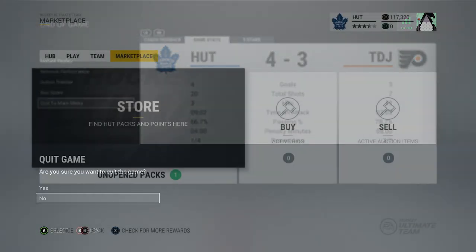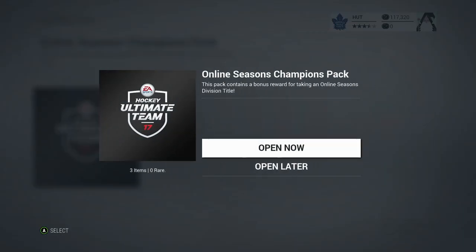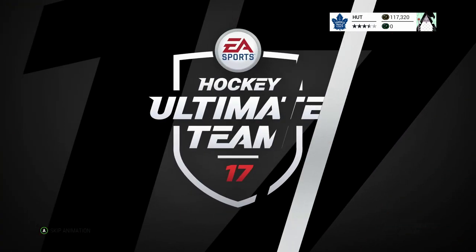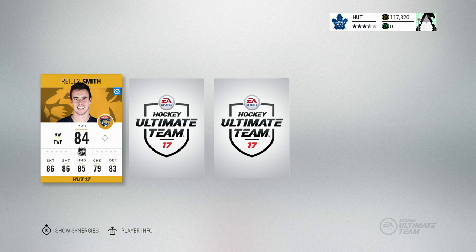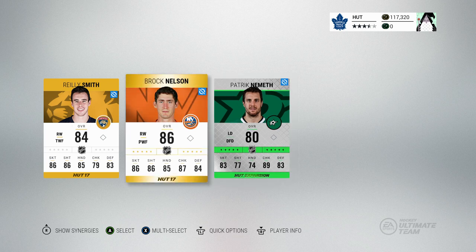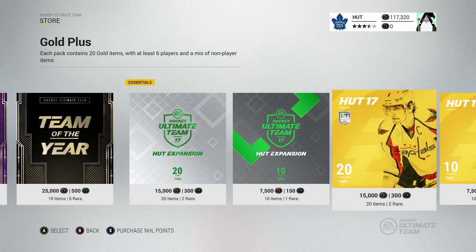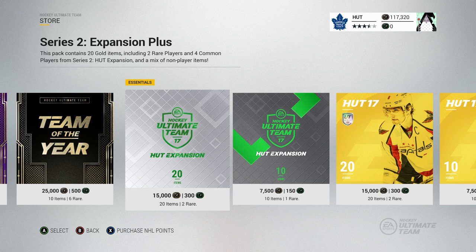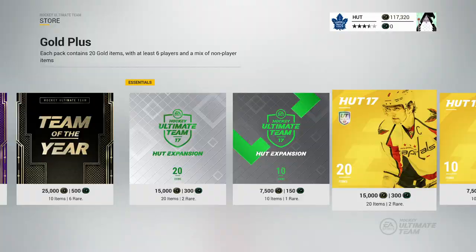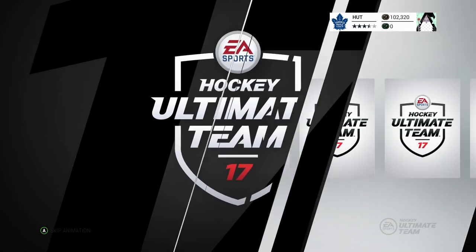We got our unopened pack for winning the division 10 title — the Online Season Champions Pack. Should be three items, not sure if a player is guaranteed. We get Riley Smith, Brock Nelson, and Patrick Nemeth — nothing too great, but we can use Brock Nelson and maybe Riley Smith. Sending those to the collection. Now heading to the store to buy packs — one Series 2 expansion plus pack and one gold plus pack, equivalent to four 7500 packs.